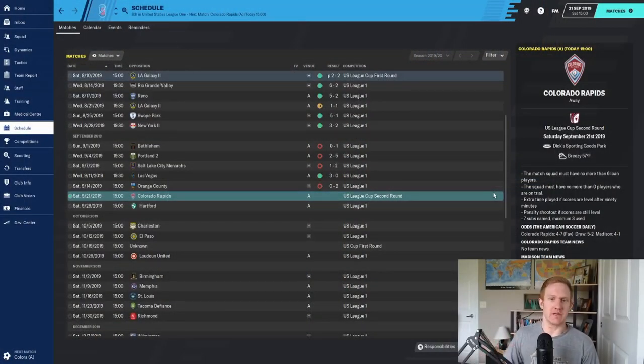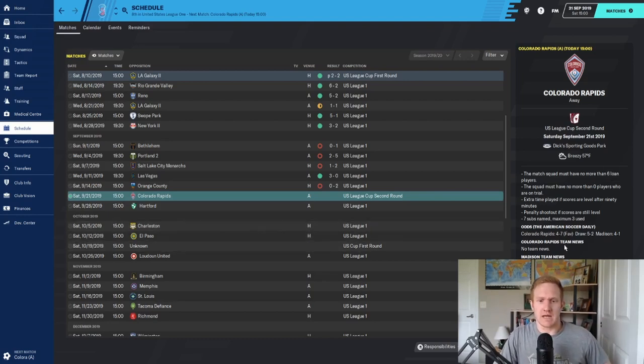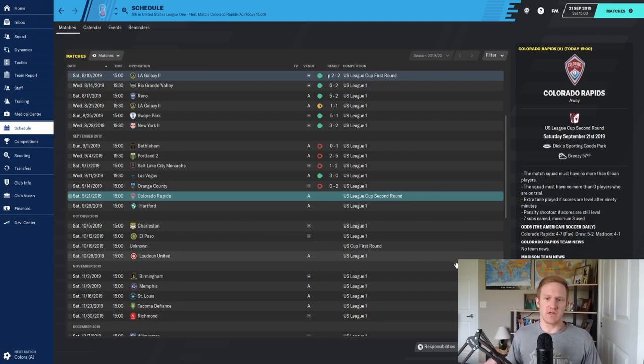We had four losses in our previous five games — last episode was rough. Today we're starting with our game against MLS side Colorado Rapids, my former employer, in the League Cup second round. That was our board expectation, so if we get knocked out, the board is still fine. Then we're back in the league — away to Hartford, home to Charleston and El Paso, then the US Open Cup first round, and finishing with an away game to Loudoun United. We've got a lot of games to get through.